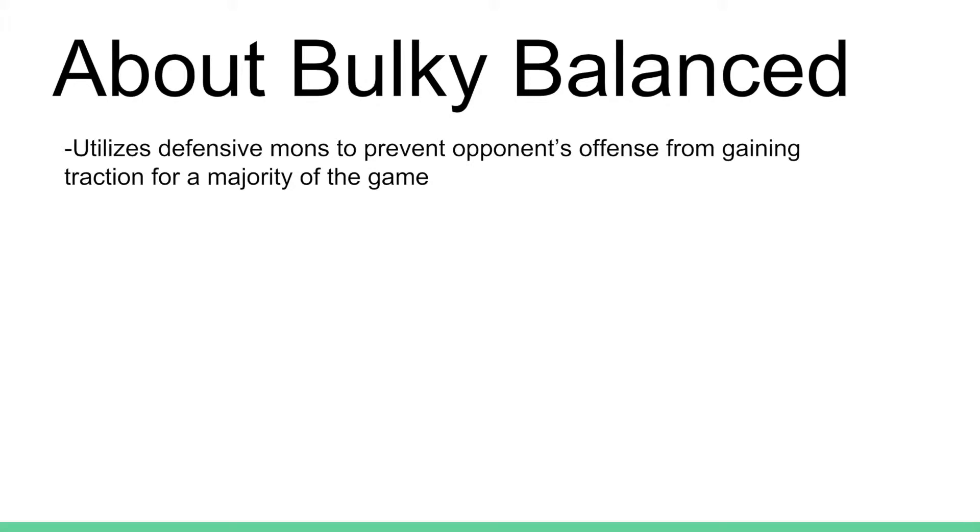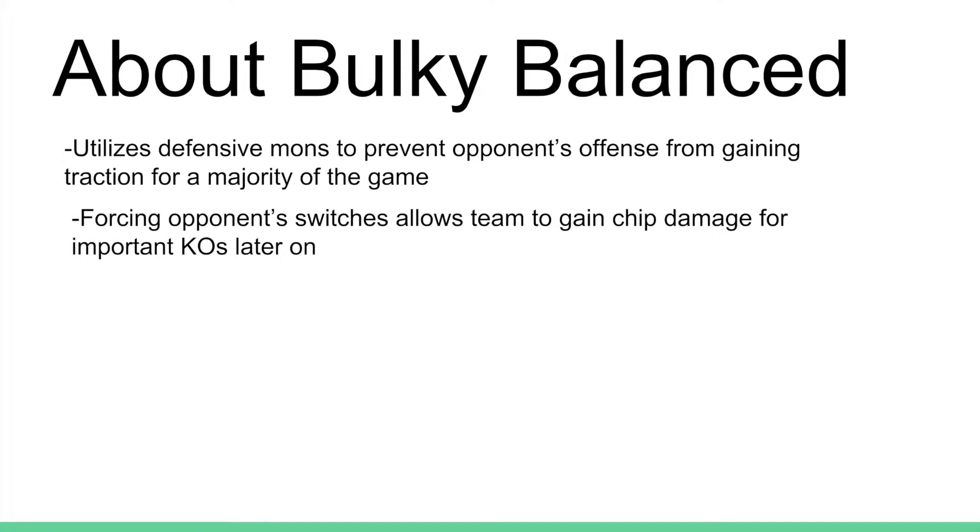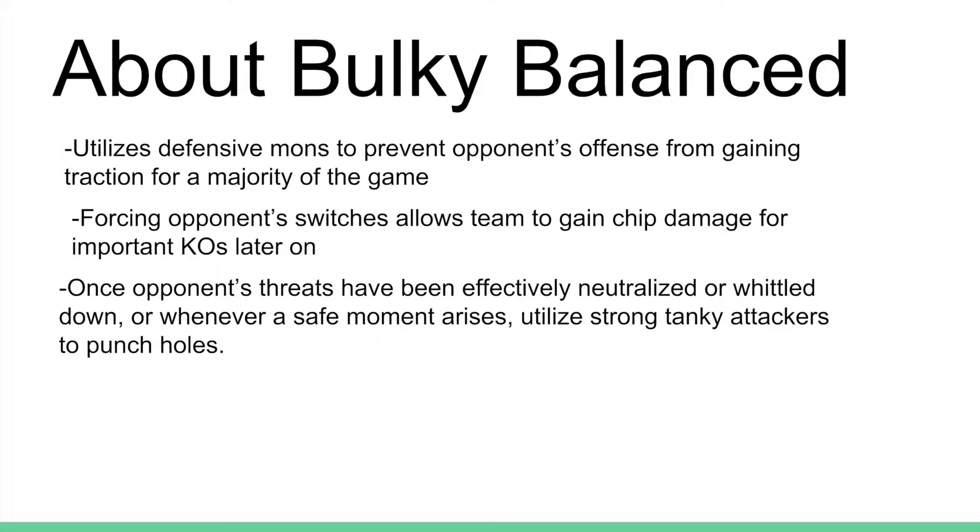These could be a Fire-Water-Grass or Fairy-Steel core — a strong defensive core that can halt the opponent's onslaught of attacks, put them in a situation to hopefully gain some unnecessary switches. You are going to be able to force switches, which allows your team to gain chip damage for important KOs later on. By gaining chip damage here and there, you'll be able to weaken their team to the point where once opponent's threats have been neutralized or whittled down, or whenever a safe moment arises, they are able to utilize strong tank attackers to punch holes.